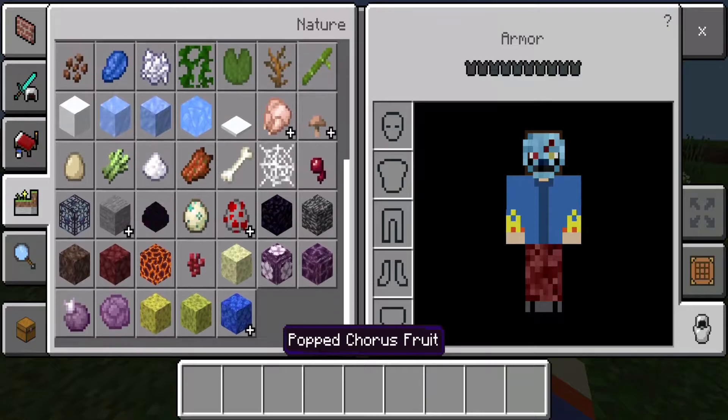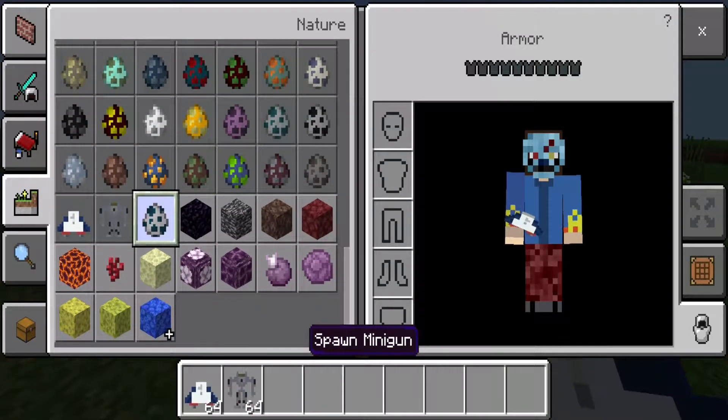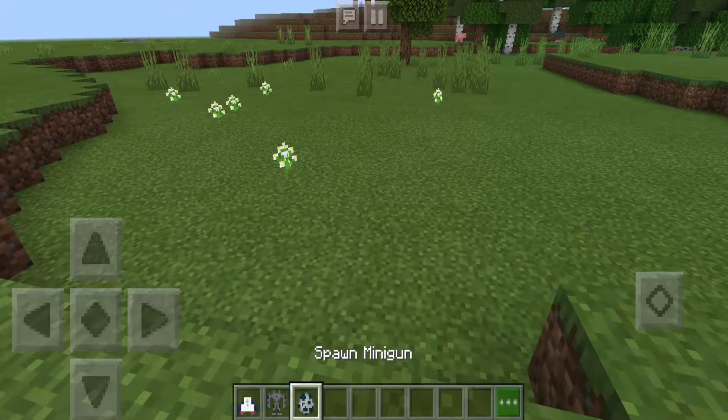Alright, so they're over here of course with their own spawn eggs. So we have a jetpack, mech, and minicamp.